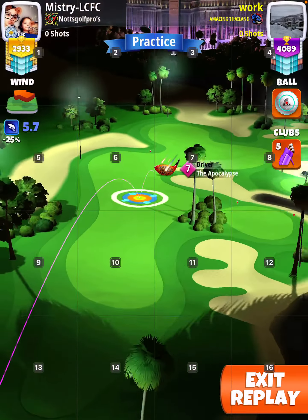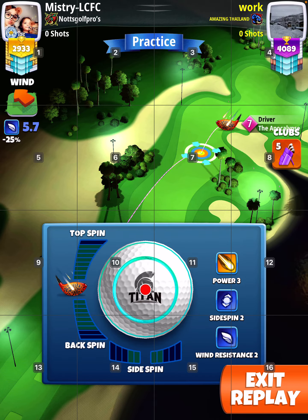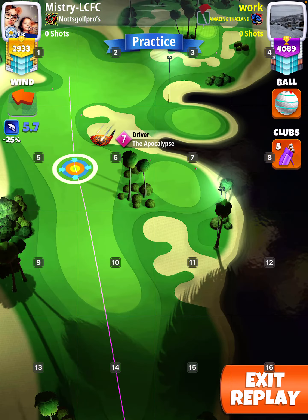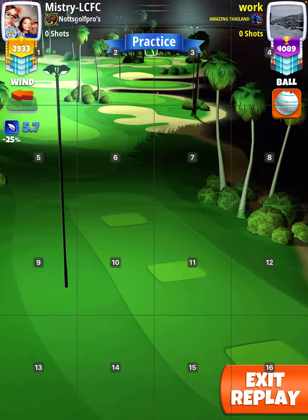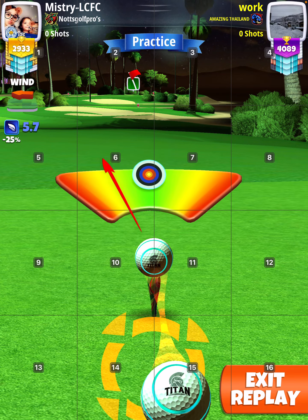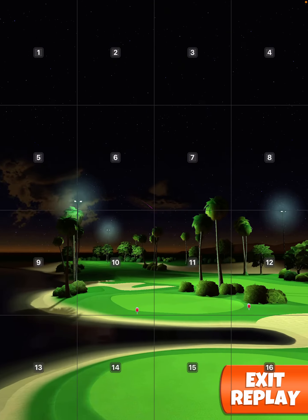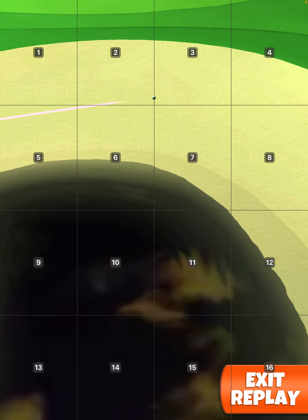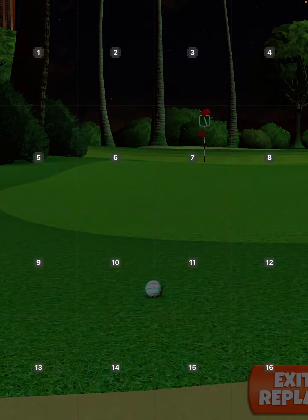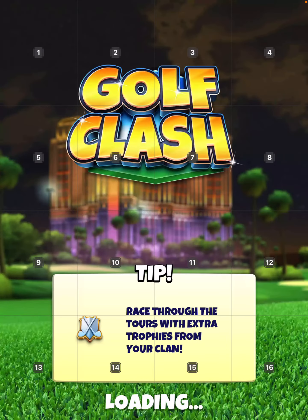Right, hole one - three shots to show you, all different balls. My opponent is using the Titan with an Apoc7; you could use an EM9, no problem. I wouldn't use an Apoc6. Basically the EM9 has more topspin - max topspin, max overpower - and try to get over the bunker at the end. They nearly did, whereas I went with the Zerg.